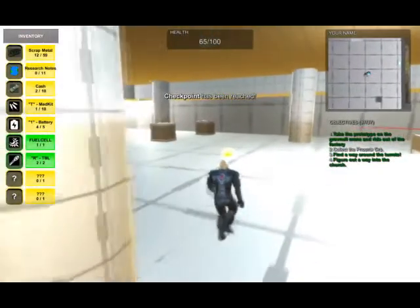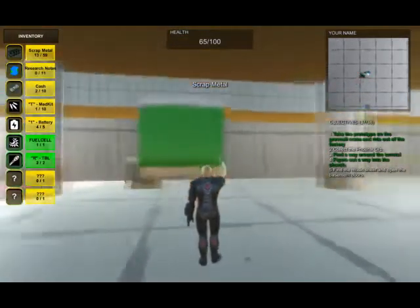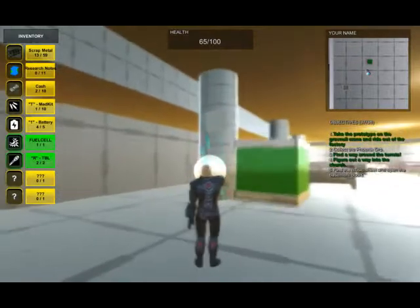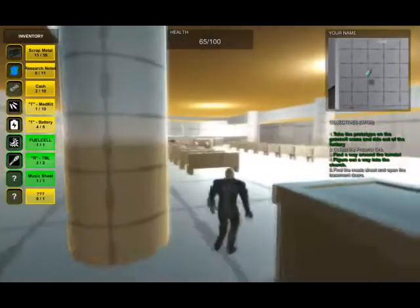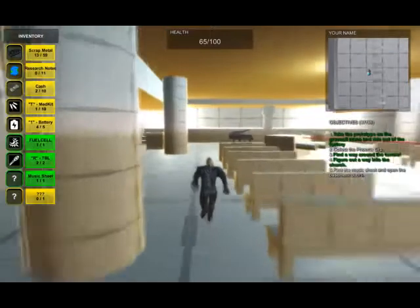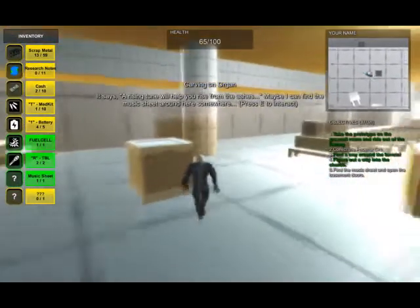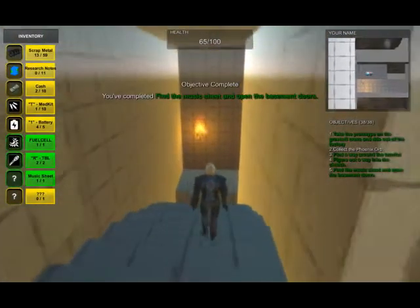Once inside you will be greeted by this large open room. The objective here is to find the music sheet and open the basement doors. Head over to the piano at the end of the room - it will tell you that you need to find something in order to play the correct notes. Once you have the music sheet, press the E key to play the tune and open up the basement doors. That piano is my featured asset for this area.